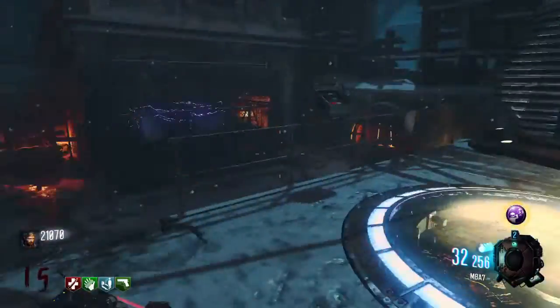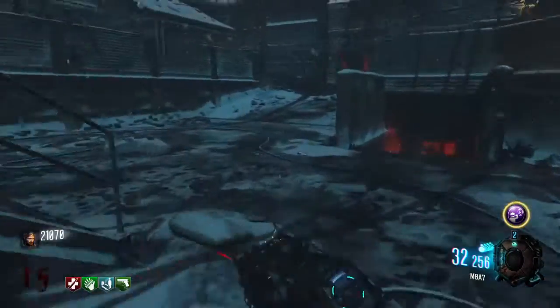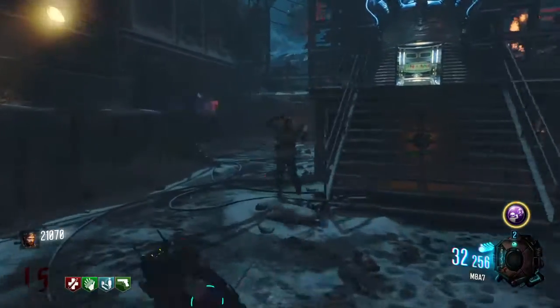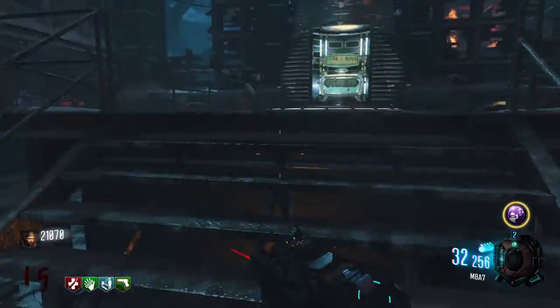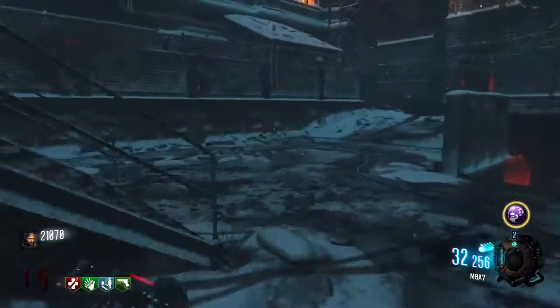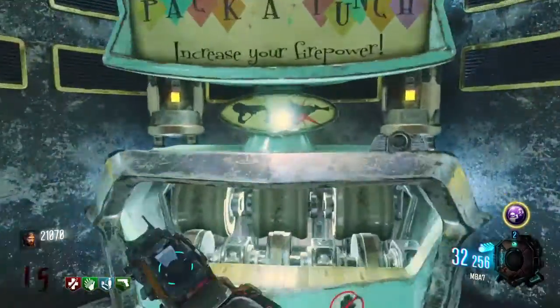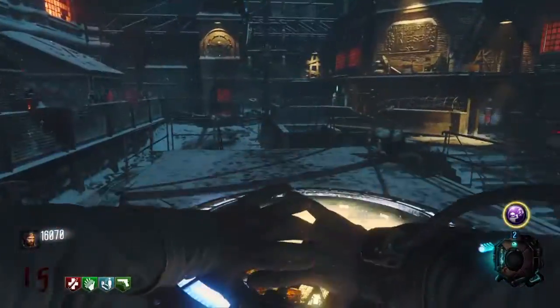But I will be making one right now, and this one will be how to unlock the Annihilator pistol in The Giant — the Giant Zombies map, Black Ops 3. And your first step is getting a Pack-a-Punched gun; this requires you to have your gun Pack-a-Punched.